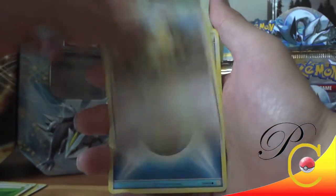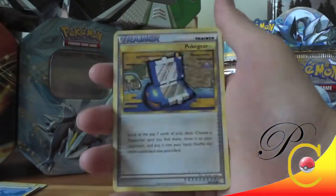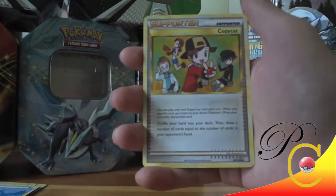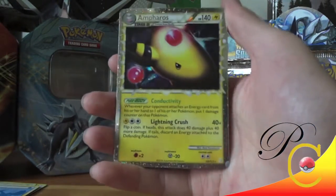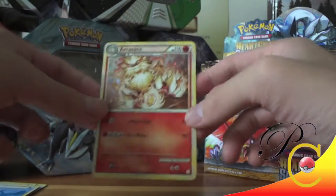Caterpie, Clefairy, Meowth, Water Energy — that's our second one — Pikachu, Pokégear 3.0, Copycat, Corsola, Amphros Prime — nice! And an Arcanine holo — wow!